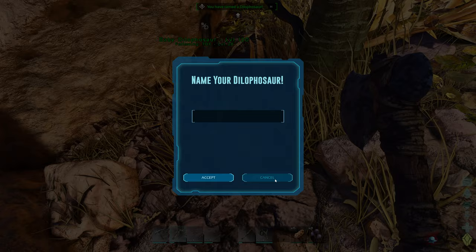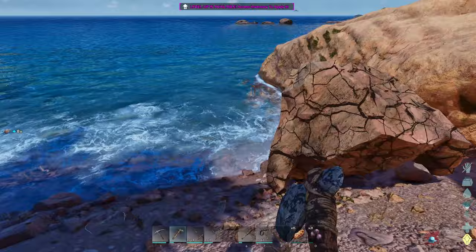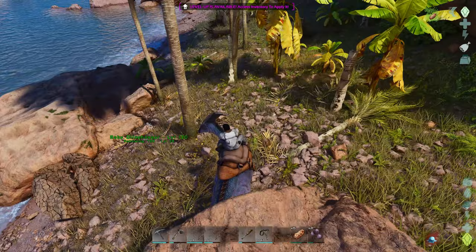Oh my god, we claimed a baby dillo! I don't know if we just claimed it or if we didn't feed it anything — that was really weird. We're making up a couple stone foundations on our way back. We have a baby dillo we just grabbed. It's going to take forever to grow up, but let's at least go back. If it makes it to base, cool. If not, not a big deal.